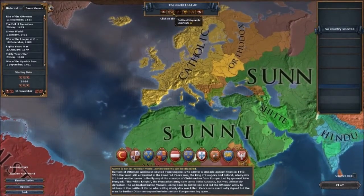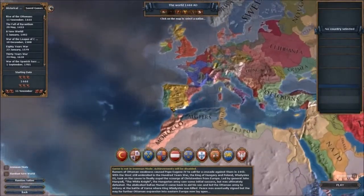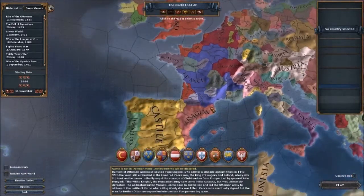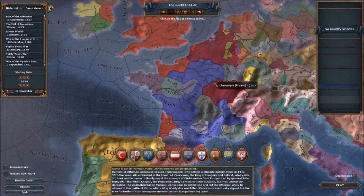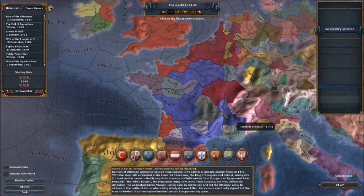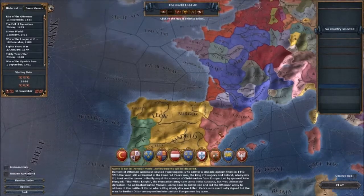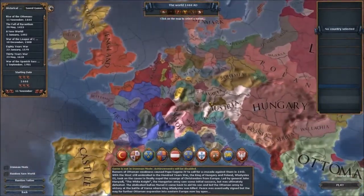I hate dealing with religion in this game. You can play as England and instead of invading Ireland and Scotland, you invade France. I played a game where I invaded Burgundy and Orléans and Provence and took all of that. Then I eventually invaded Castile and Portugal.